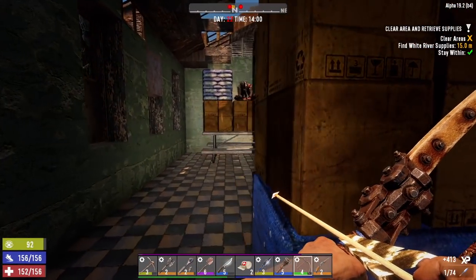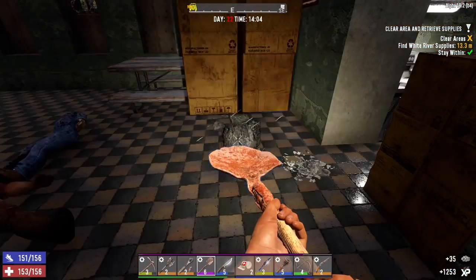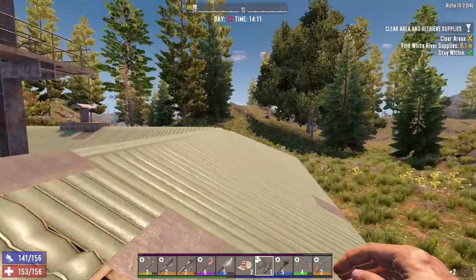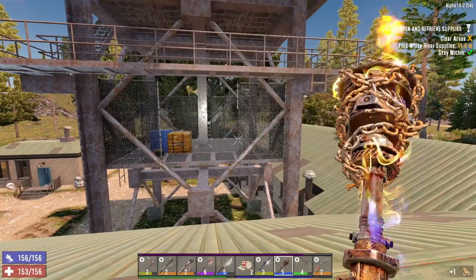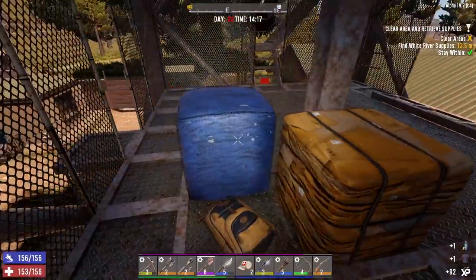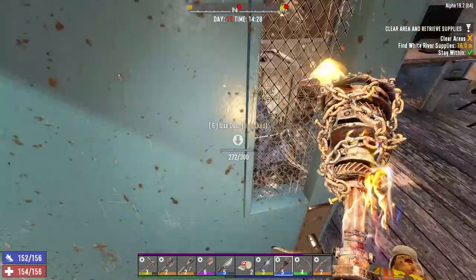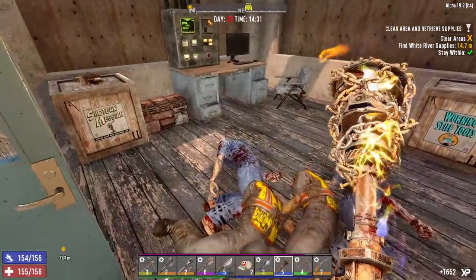I'm sure there are zombies in that other room. Let's search the kitchen quietly — as I bash open this cabinet with my flaming steel club. We woke someone up. Big boy was up on the rooftop. I was going to use cement to climb up, but I'll make a wood frame real quick and use that instead. I don't see any birds up here. Let's proceed this way — this is where the main loot is, so I'm doing this POI a bit backwards, but that's fine. Wake up — I know there are zombies up there.